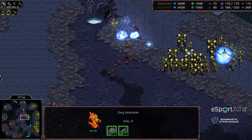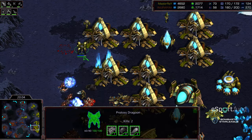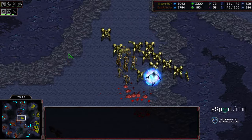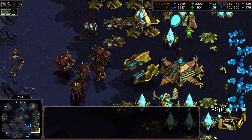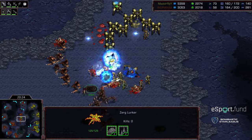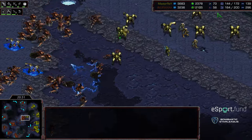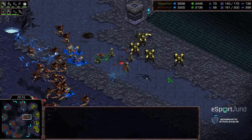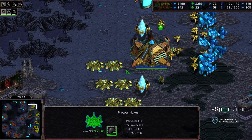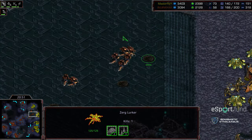Engaging with zerglings — still needs cohesive armies at engagement points. Lurkers here, but the observer is being forced back and is going to have to exit. Action happening in the middle of the map and in Master Ray's main. I think the lurkers can clear that out but no psi storms — the high templars are getting wiped out. A lurker running in unburrowed to contest the attack force. This is a true swarm now bearing down on Master Ray's army. Jiraiya just needs to keep up his macro. Master Ray is going to be pinned into just these bases.